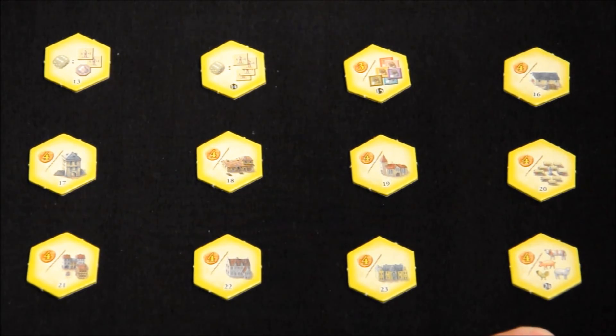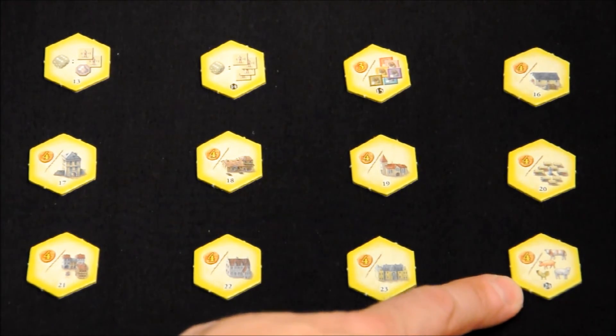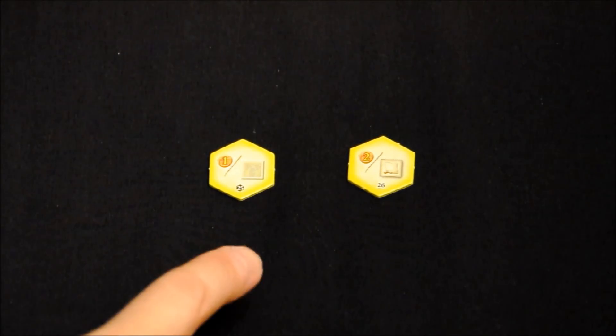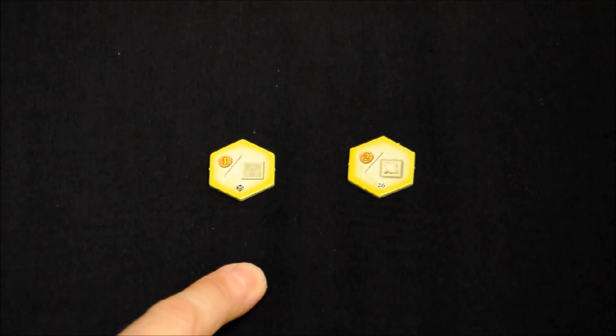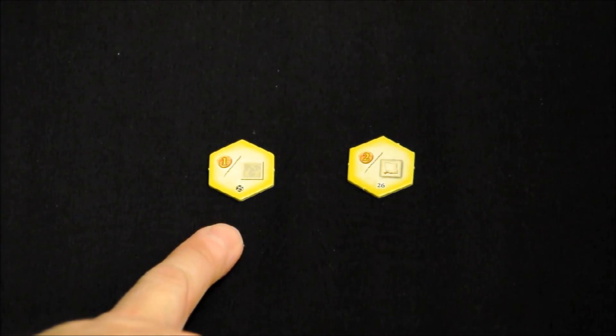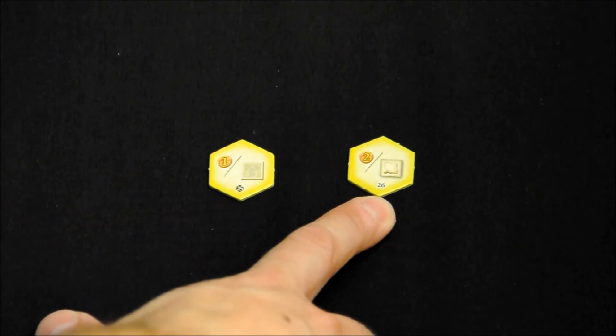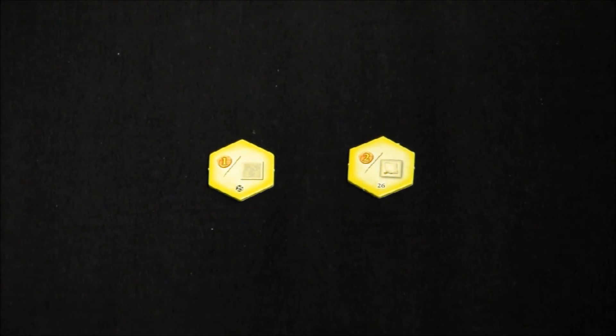Tile number 24: at the end of the game we receive 4 victory points for each type of animal in our domain. So having this tile built benefits us for having many different types of animals. Of the knowledge tiles, only two remain. Number 25: at the end of the game we receive 1 victory point for each merchandise tile we have sold. Number 26: at the end of the game we receive 2 victory points for each special bonus tile we have obtained, regardless of whether it is the major or minor bonus.